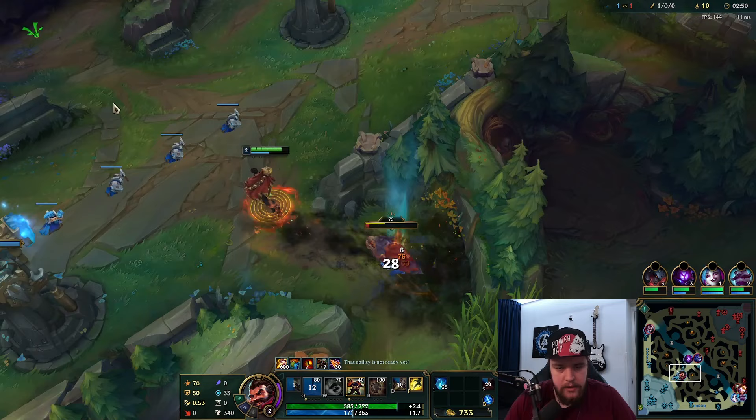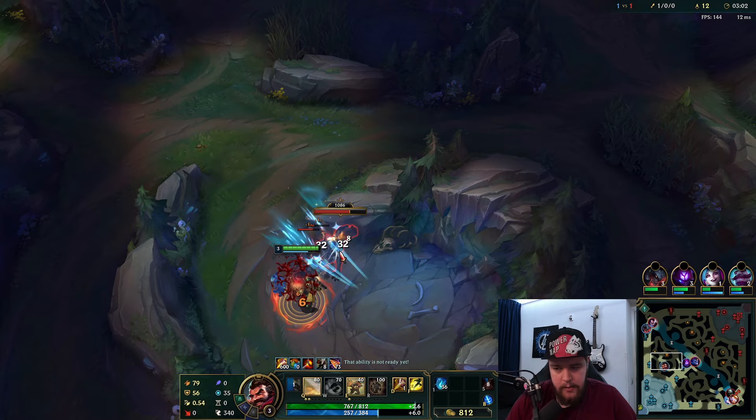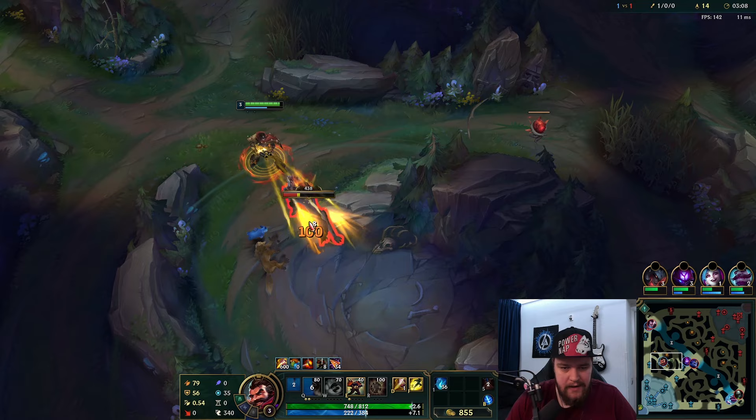Finish it off there, move over, and right before the stacks end you want to E to extend them. If you want to close big distances, just finish your clear. There's maybe a chance Hecarim decided to go for an invade here, but since I have a fully stacked True Grit, if he does invade I have all that extra armor. This is why keeping True Grit stacked is important.